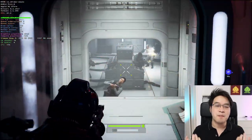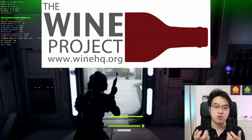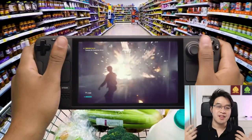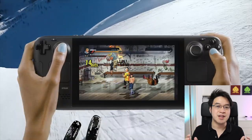When talking about Crossover, it's a little misleading to discuss it purely in terms of value. That's because Crossover is also the main company driving the open source project called Wine. Wine is not just used in Crossover — it's also used in Proton, which allows Windows games to run on Linux and also on the Steam Deck.